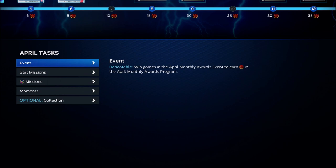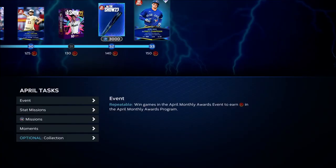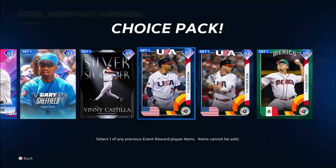Once you've completed all of the moments, you're going to play events — because for every win you get, you earn a program star in events. It says it right here and it's repeatable. Go to online game mode, hit events, and play. You're going to get rewarded with tons of great cards, including flashback cards for just five wins. It's absolutely worth it.